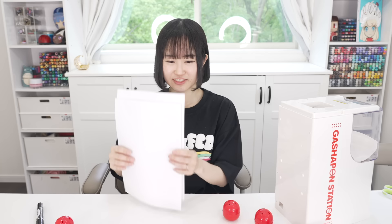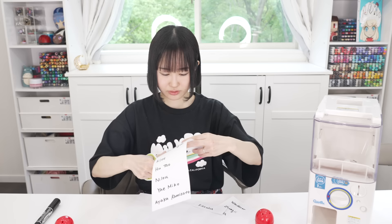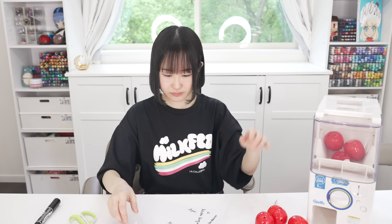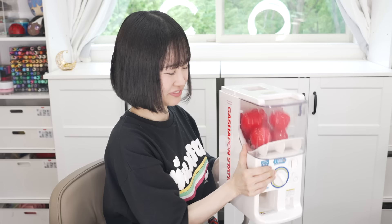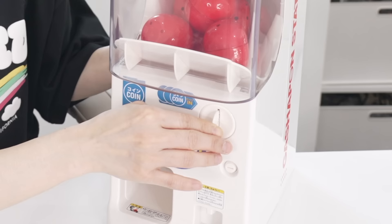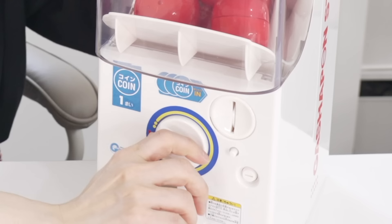First off, I'm going to write some characters and put them inside. I chose the most popular characters according to the internet, wrote them down on paper, cut them up, and put them in one by one. And there we have it — whatever comes out, I have to draw. Let's put a coin inside and see who we get.